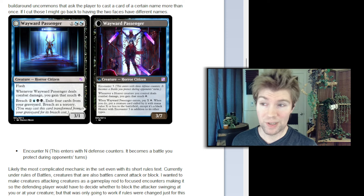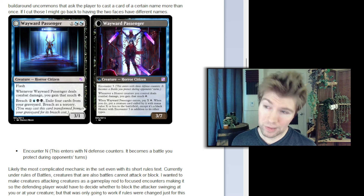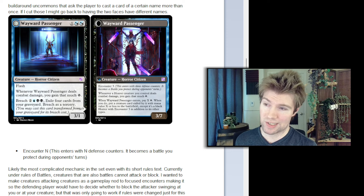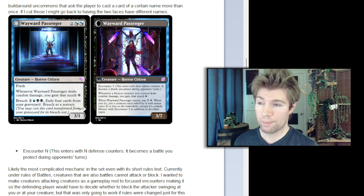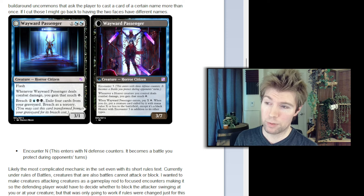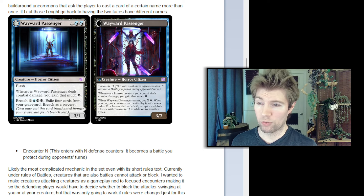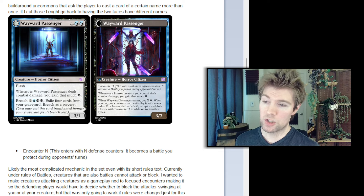Here's how the encounter mechanic works. Encounter enters with a number of defense counters. It becomes a battle you protect during opponents' turns. I wanted to make creatures attacking creatures as a gameplay nod to focused encounters, making it so the defending player would decide whether to block an attacker swinging at you or at your creature. But that was only going to work if rules were changed just for this mechanic. Also, games would get into stalls since your battle-creatures would effectively take permanent damage to their encounter counters if blocked by smaller creatures, so you wouldn't want to attack with them.